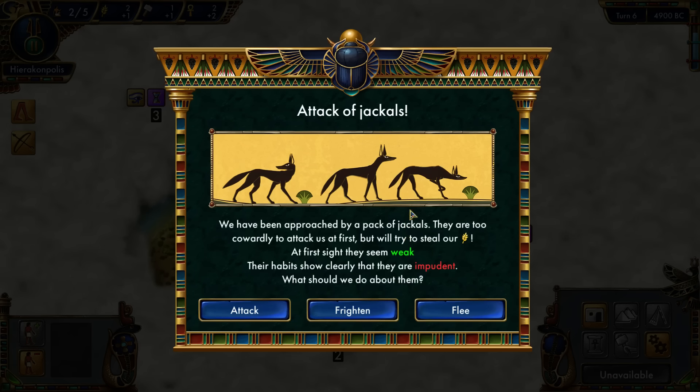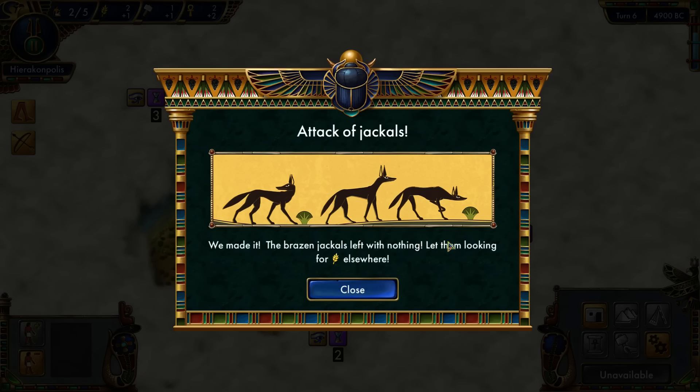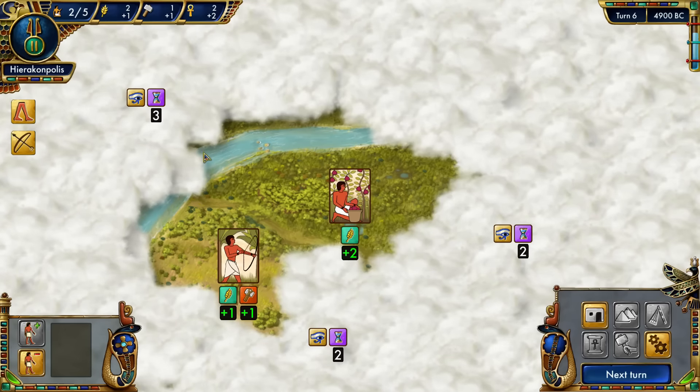A bunch of jackals want to steal our food. They seem weak and they're impudent. I don't want to flee or frighten them — since they're weak, I'll attack. They've cleared off and now we can find some more. They won't steal our food.